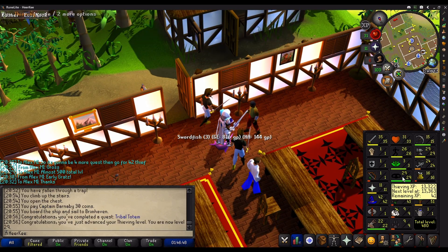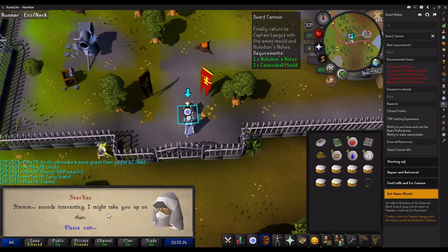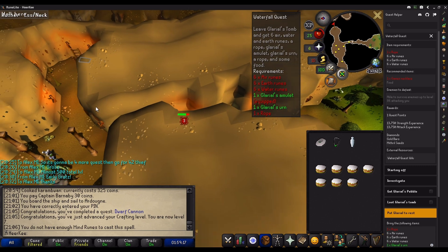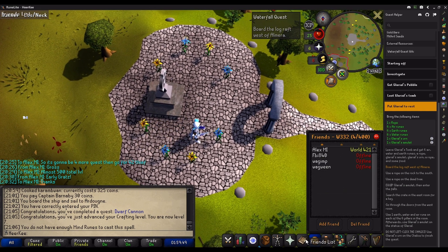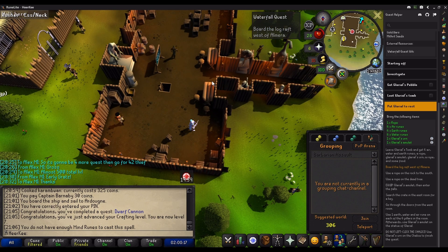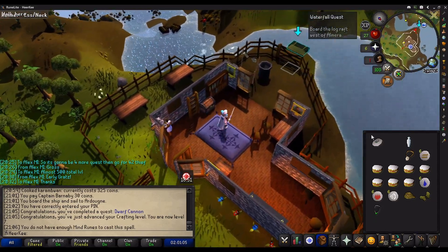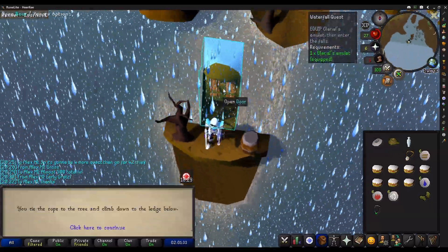I did complete the bar crawl, and after Tribal Totem I made my way back to Ardougne to finish the dwarf cannon quest — pretty much had it done the whole time. As you can see in my inventory, I've got most of the stuff I need for the Waterfall quest. Going through that part wasn't even that bad — I already had 35 HP from Magic, so I didn't have to worry about the moss golems. I picked up all my stuff that I left outside the tomb and made my way back to complete the Waterfall quest.